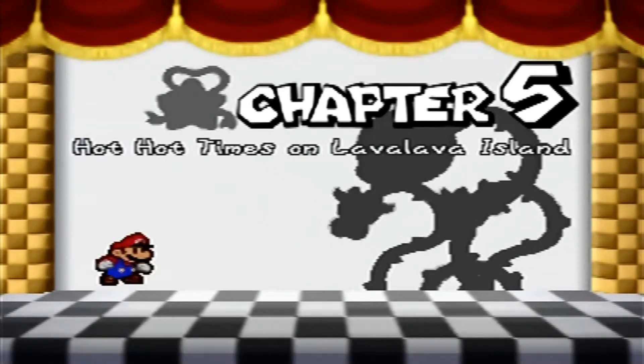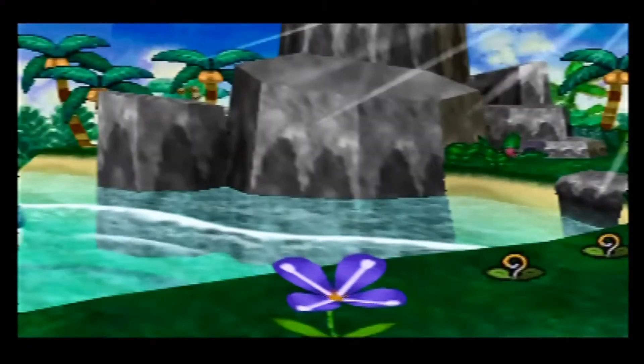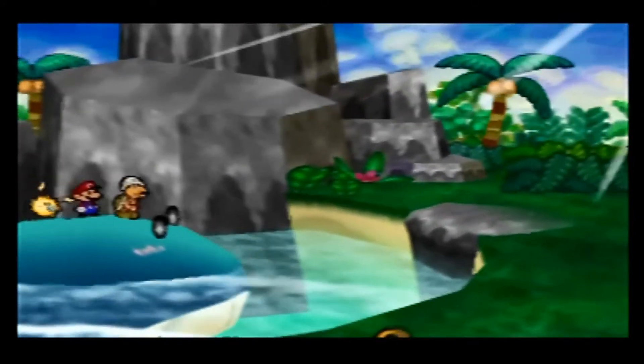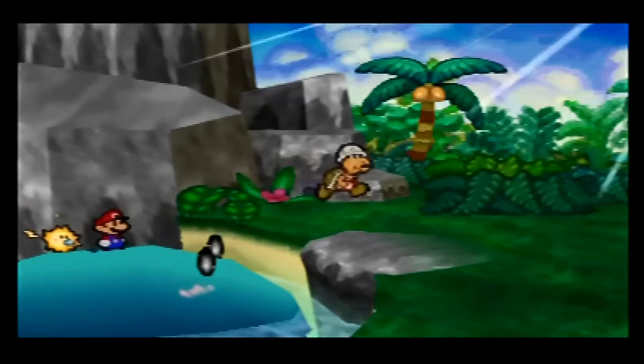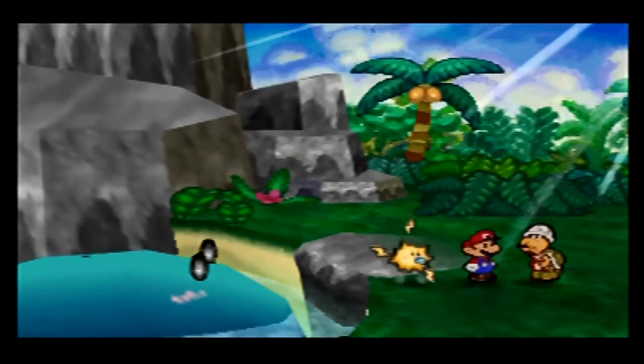Chapter 5: Hot Hot Times on Lava Lava Island. I had no idea you could do that. Yeah, you could. It's cool. It doesn't get you anything, but it's cool. Good to be here, as always. We're glad to have you here.